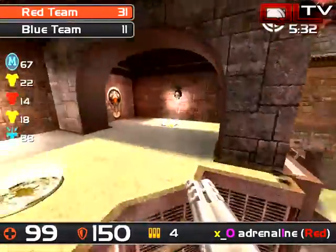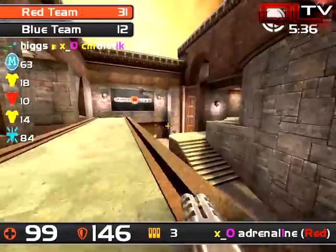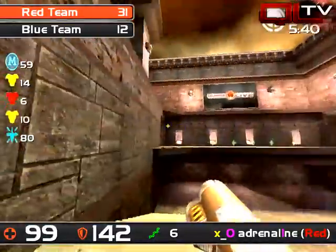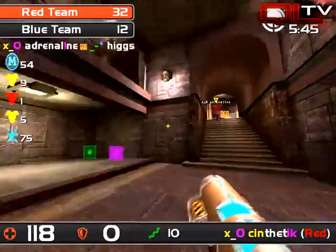31 to 11 — this is the 20-frag lead, though it's a little bit later in the game so there's still plenty of time to come back. But I'm just not seeing any map control from Not of This World. Adrenaline on the other hand is doing a fantastic job holding down the center area.